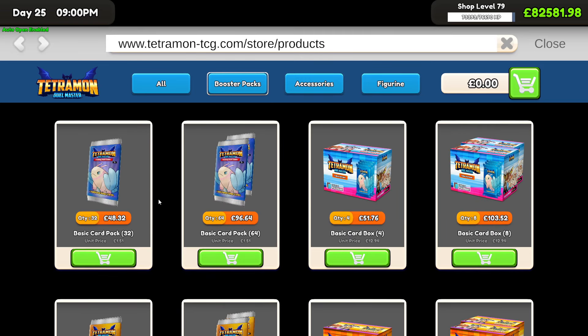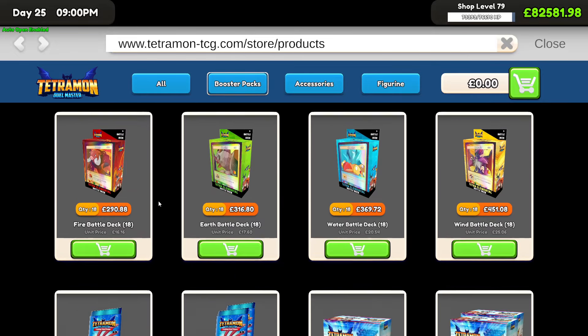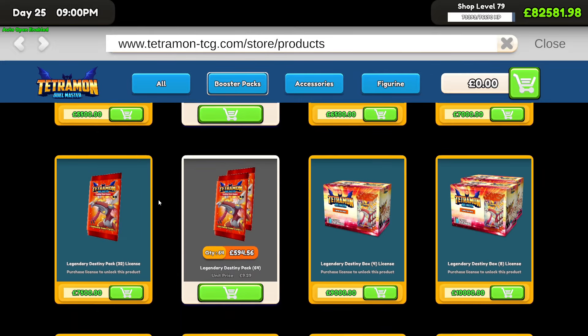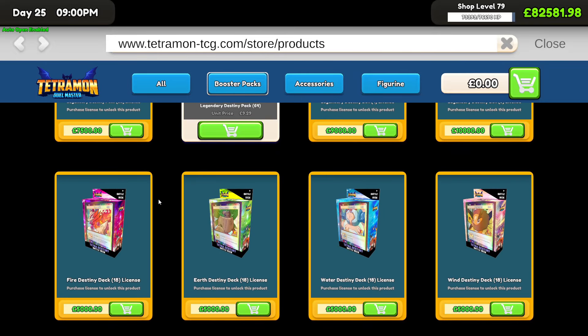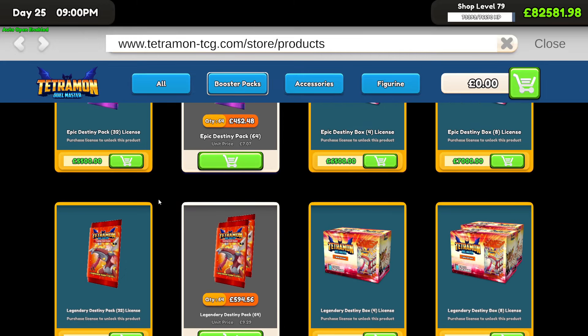We'll start with the basic card packs, then the next video we go through rare, epic, legendary — then after that the basic destinies, rares, epics and legendary destiny packs. After doing a video opening over a thousand packs for every rarity in the game, we'll be installing a Pokemon mod that replaces all the packs with Pokemon packs — Twilight Masquerade and more — with all the actual Pokemon cards.